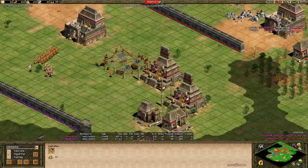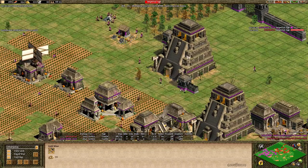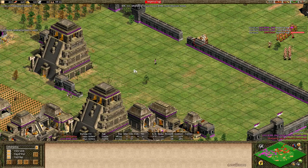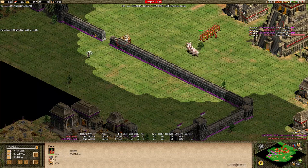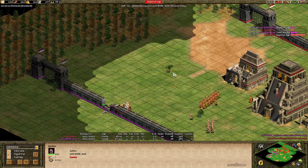Purple does have a sizable villager lead though — about 30 villagers — so if Purple is able to ramp up production he might be able to push this back. Purple's going to send a villager out here to try and wall behind that. We'll see if Eddie notices and gets the conversion in time. Doesn't look like he's going to notice.